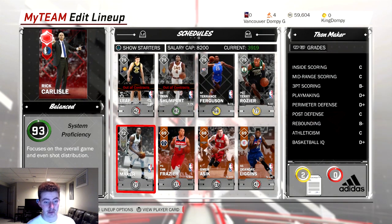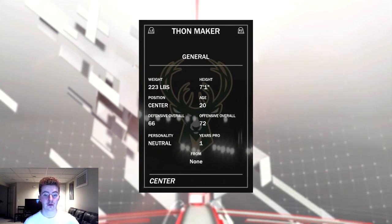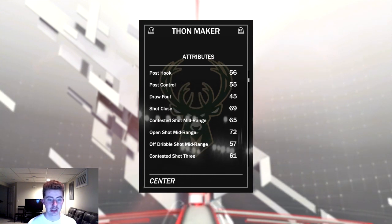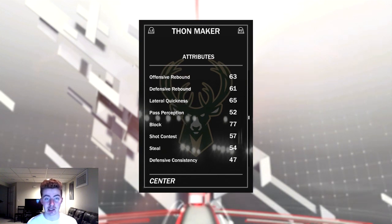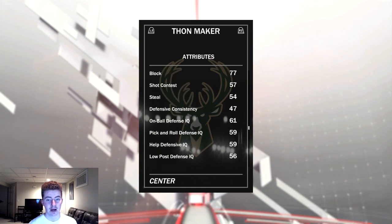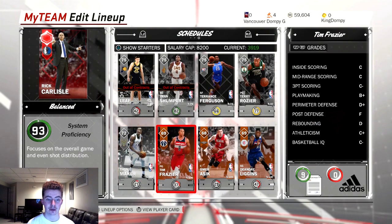For your silver center, Thon Maker is literally the GOAT. The stats won't show he's all that great, but he has an 80 shot three for a center and his shot form is cheese. I managed to rack up seven blocks with him in the all-time Bucks challenge. He's got 71 speed for a center — you just have to try him out for yourself. This card is insane.